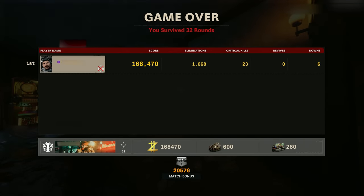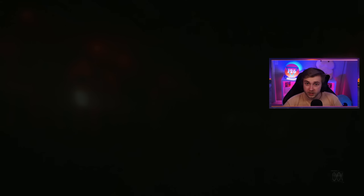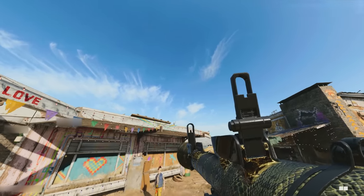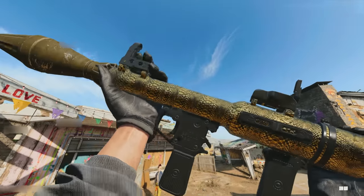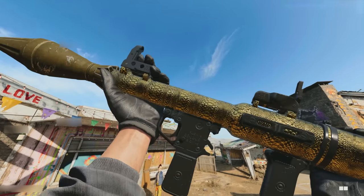All right, our final stats: 168,000 score, 1,668 eliminations, 23 crits, 0 revives, and 6 downs. That was a freaking struggle. Now let's go see what our RPG looks like in game. This is what our RPG looks like with Golden Viper on it - honestly the coverage is really good, but it would be even better if they put it on the rocket. I don't care how unrealistic that would be to do - this is a video game, give me a Golden Viper camo on the actual rocket. Well there you have it - we got our RPG done and honestly that was a little more difficult than I was expecting, even though I knew I was going in without PhD. I forgot just how far away you need to be from the zombies to not take splash damage yourself. Top comment will be the next thing we do - I appreciate you guys watching and all your love and support, I'll see you in the next one!